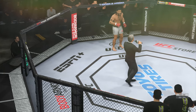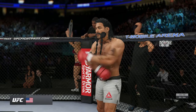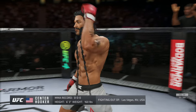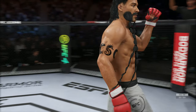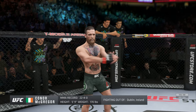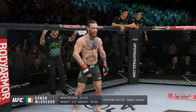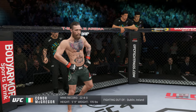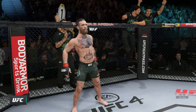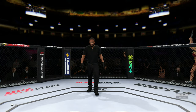Ladies and gentlemen, this fight is three rounds in the UFC welterweight division. Introducing first, fighting out of the blue corner, this man is a kickboxer making his professional debut here tonight. He stands 63 inches tall, weighing in at 160 pounds, fighting out of Las Vegas, Nevada — Hooker! And his opponent, fighting out of the red corner, holding a professional record of 22 wins, standing 5 feet 9 inches tall, weighing in at 170 pounds, fighting out of Dublin, Ireland — the notorious Conor McGregor! Referee in charge: the veteran Herb Dean.